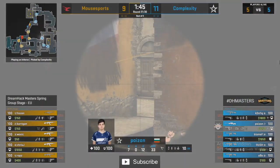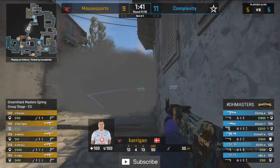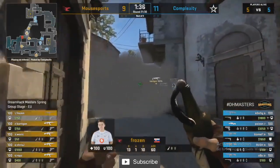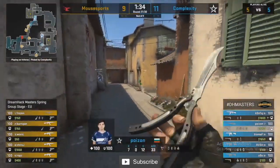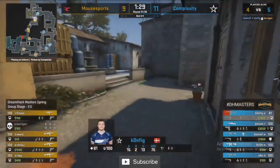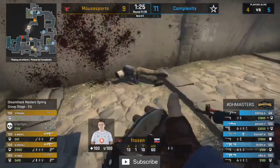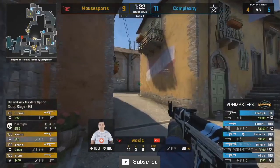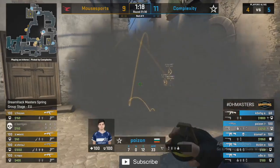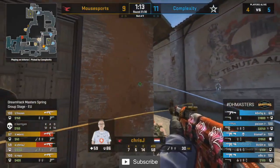No AWP here for Mouse Sports — back to flat rifles, even a Galil on Frozen. Blame drops the grenade down banana to Carrigan from the round. Frozen gets the trade at the very least, but it's just a swap of an AK. Mouse Sports swap the site, go back towards A — it feels like this T side has had Mouse Sports' initial plans not working and them bailing to the other bomb site where Complexity are waiting.